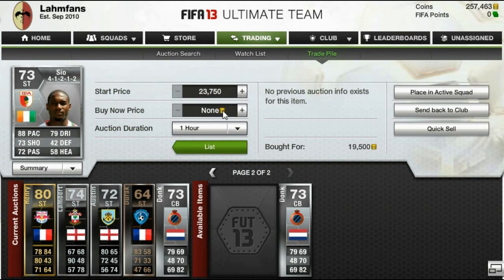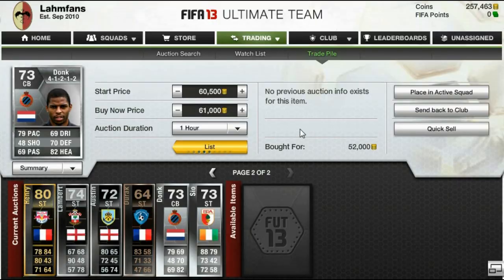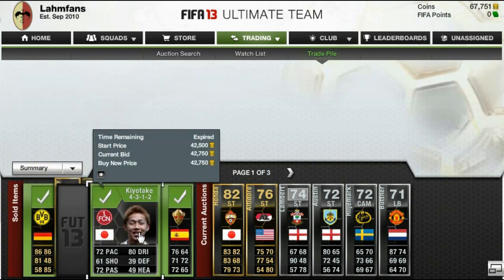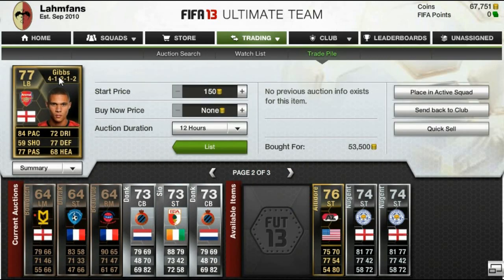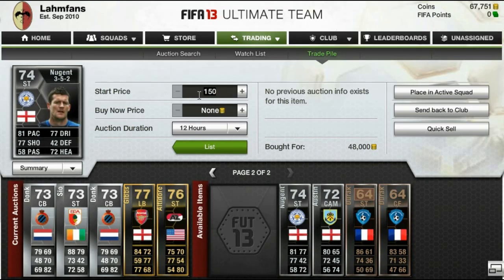So I should maybe get back to smaller but more consistent profits so players sell a lot faster. I often get asked how fast my players sell, and that really depends, to be honest. Some sell instantly in the first hour, but some can take up to 2 or 3 days. In the case of Beauvue, I still have him on my trade pile — he's just sitting there because I know he won't sell at the moment. Maybe I just need to get back to smaller profits.